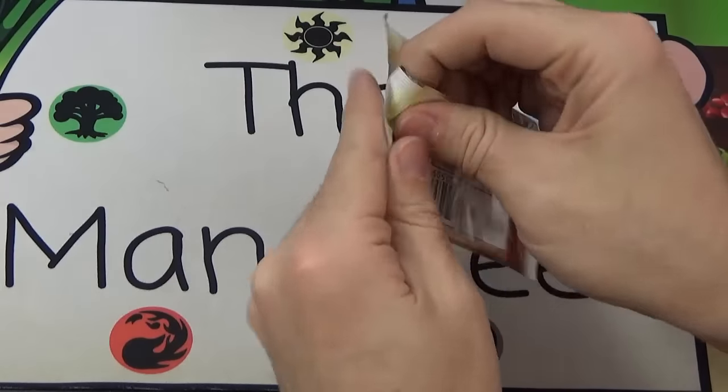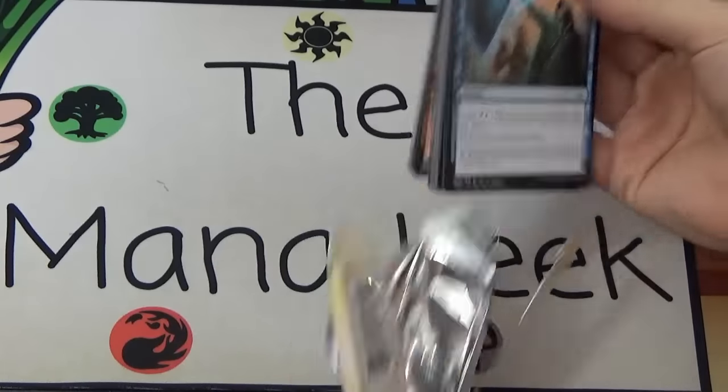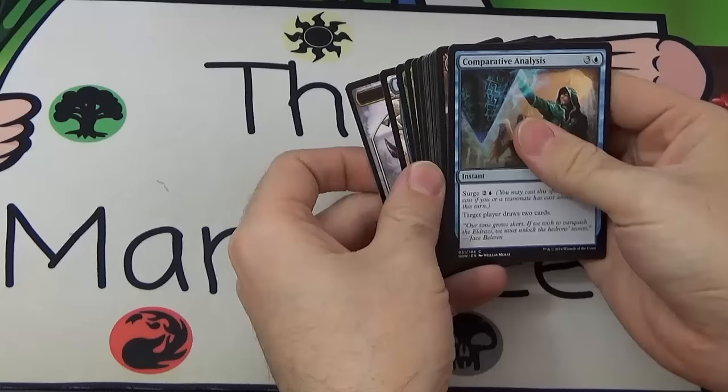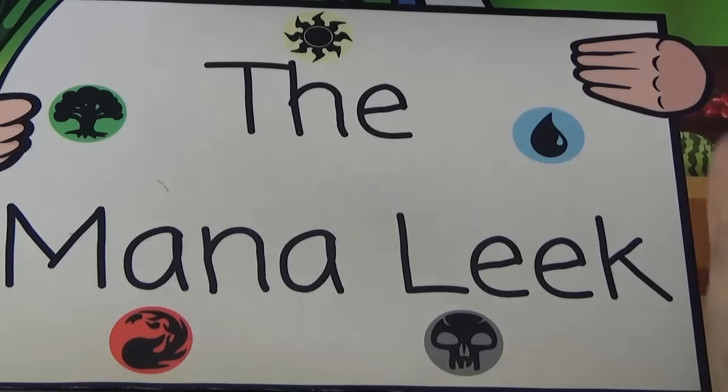Nissa, you're all about lands — give me a good land! Nissa gives me a Sylvan Advocate. Well, it's about lands, it wants lands, but it's not quite the card I wanted.